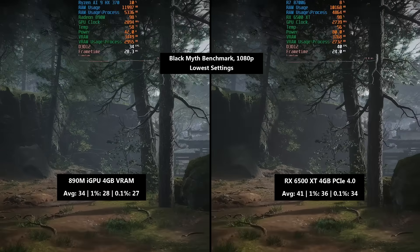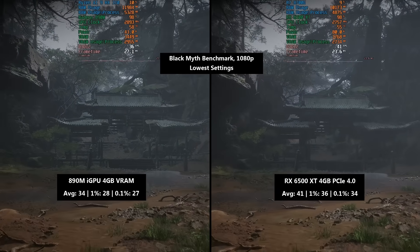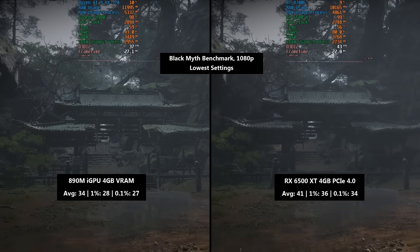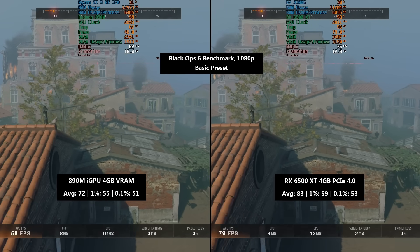Our first result is Black Myth, using the benchmark at lowest settings. The 890M averaged 34 fps and the 6500 XT averaged 41 fps, with percentile lows that fall in favor of the discrete card.